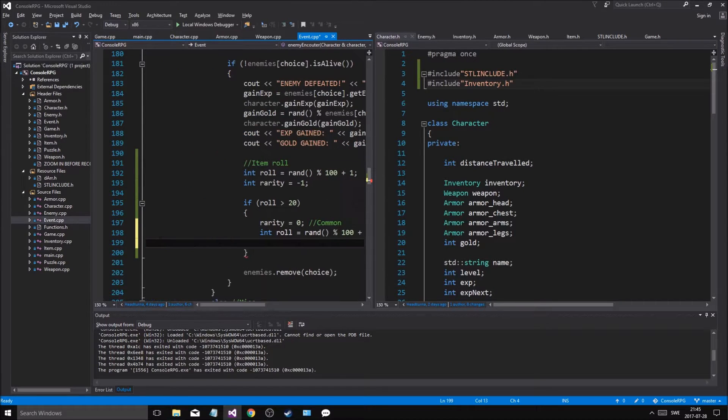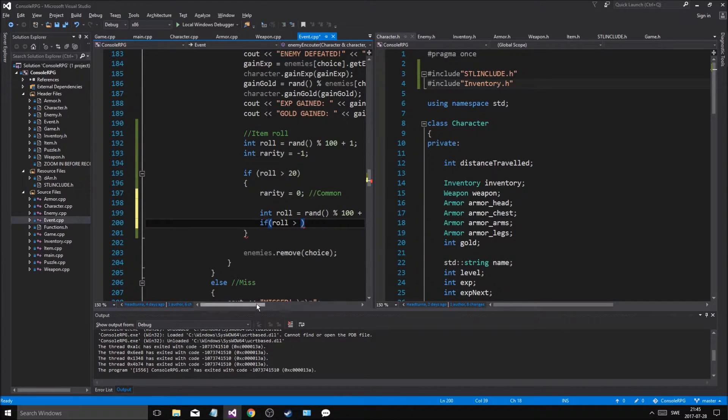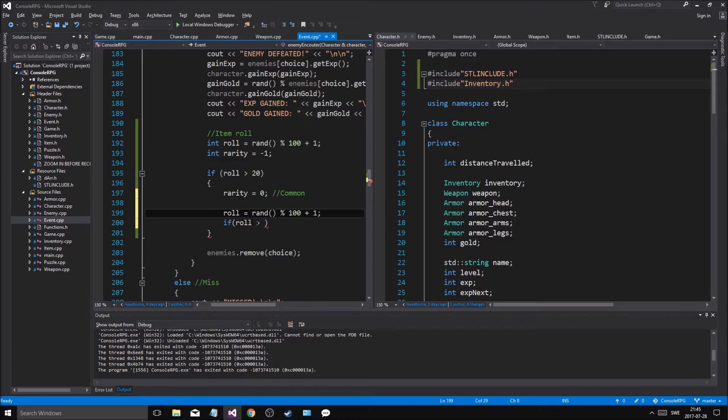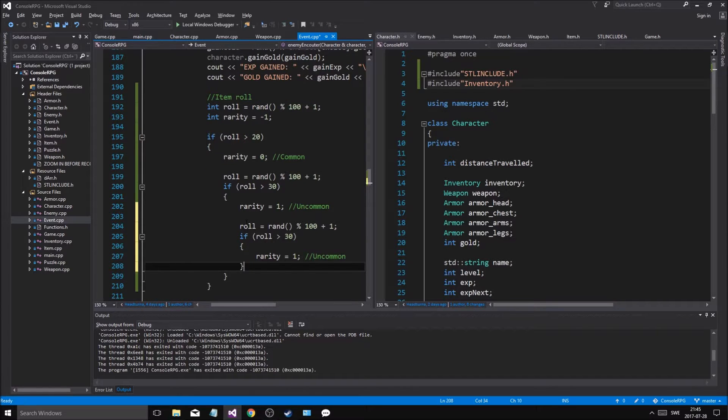Common item: if roll is greater, we'll roll again. We'll say if that roll is now greater than 30 — so first greater than 20, then greater than 30 — then we'll say rarity equals 1, uncommon. This is a pretty cool way to do it, I like my ingenuity here. Then we'll just keep going: roll for rare, so it'll be 30, 40, then 50. We'll be at rarity 2 now.